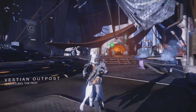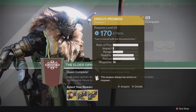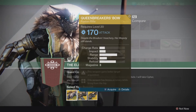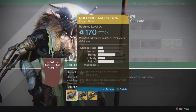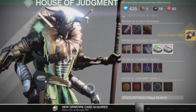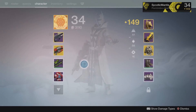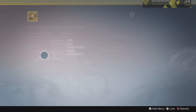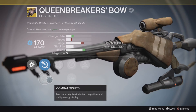We've just jumped into the Reef and let's go talk to Variks — I think he has something for me. Let's grab the Queen Breaker's Bow. Boom — Queen Breaker's Bow! Yeah, let's check this out. I am pretty happy about this.